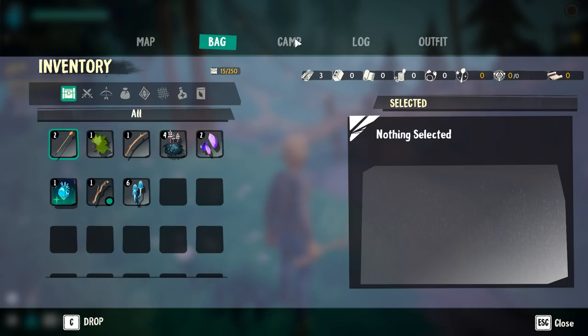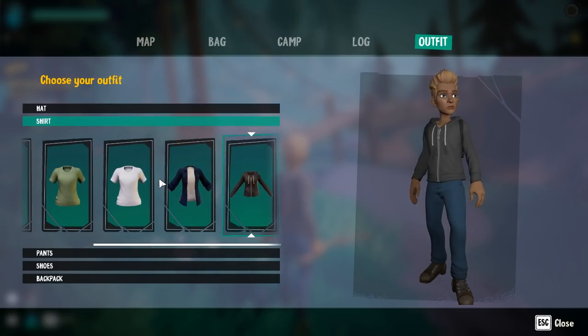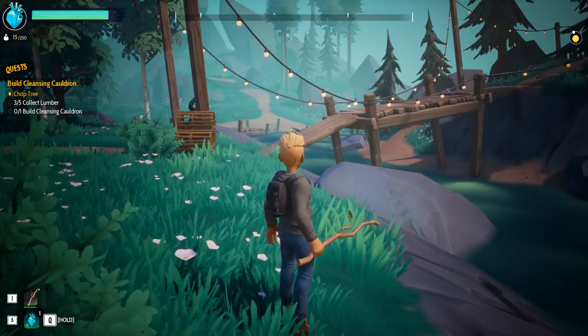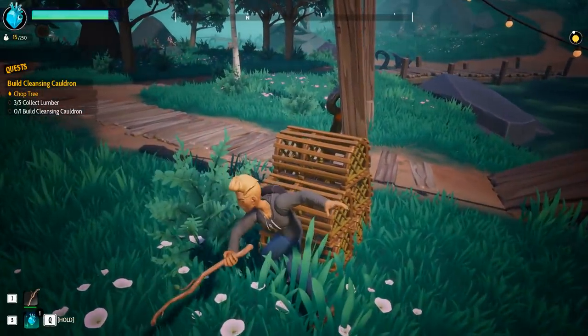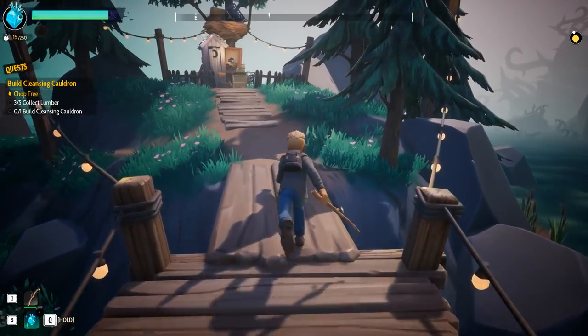We've got my bag, a camp which nothing has just yet, my log, and my outfit — I can just change on the go. Oh, nice. We can't break that, but let's go break some things and chop some trees.